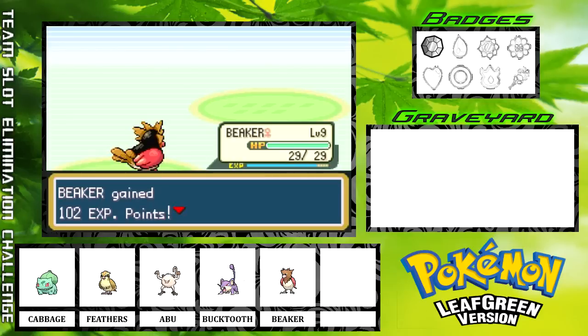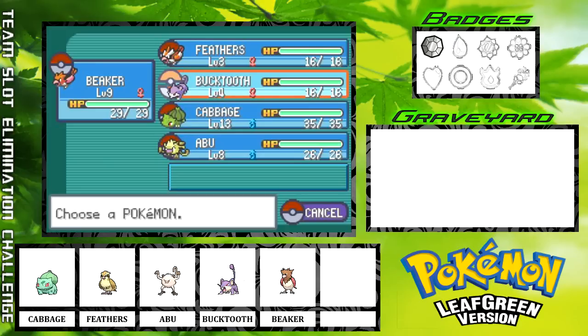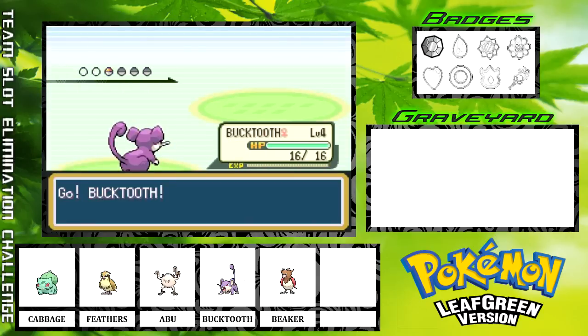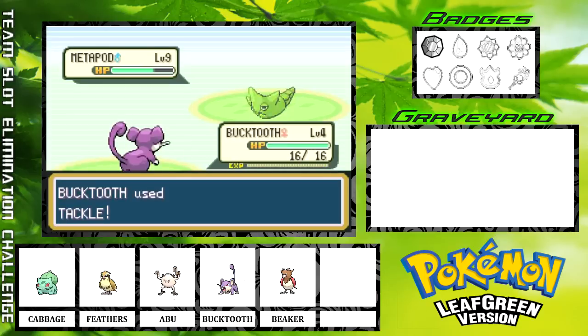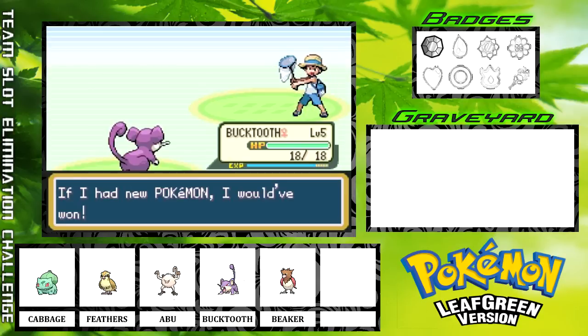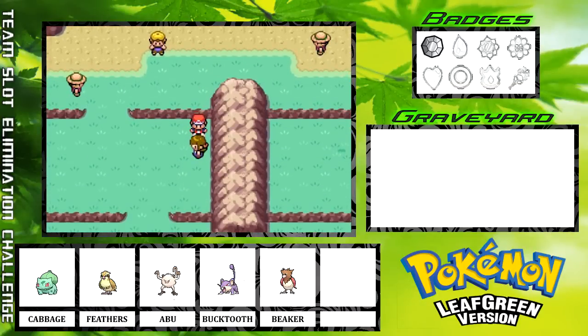Caterpie goes down, and now I believe this kid is going to send out a Metapod. I think I'm going to switch for that — let's go to Bucktooth. I'll just get Bucktooth a little bit of experience here. I'm going to fast forward through this fight because he's just hardening and I'm just tackling. Bucktooth is not in any real danger, but it's going to take a long time to chip through him. Bucktooth hits level 5 but doesn't quite get enough to hit level 6.